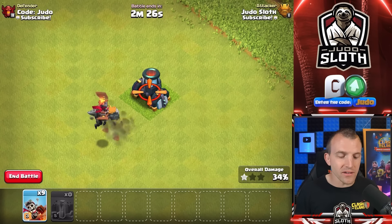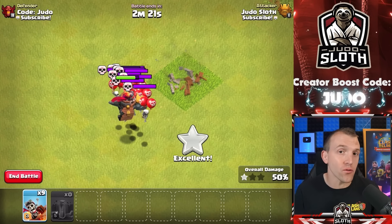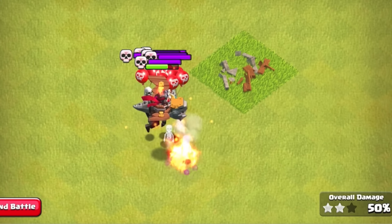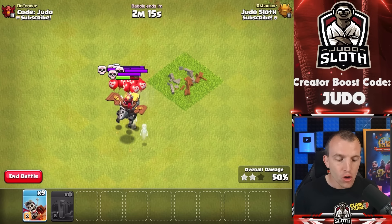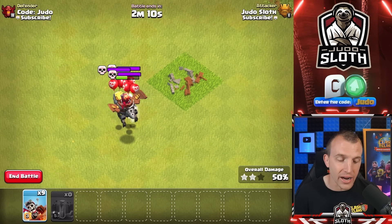Another thing to bear in mind: even if all defenses are destroyed and the Dragon Rider can start to fight back against Clan Castle troops or Skeletons, it is single-targeting and will not do splash damage like the regular Dragon or Baby Dragon. Just one more thing to be aware of.